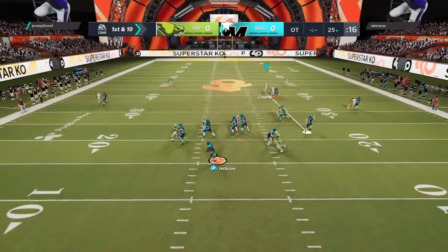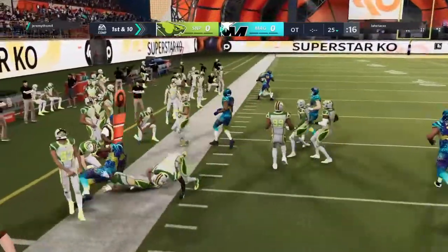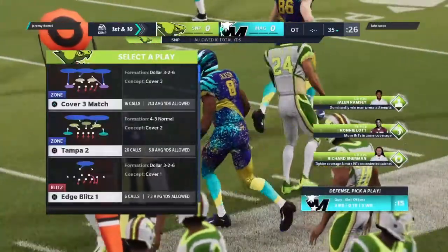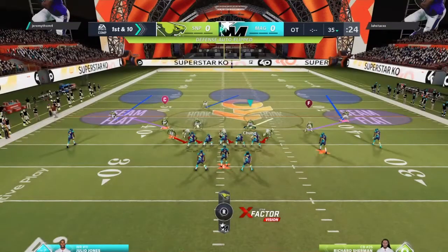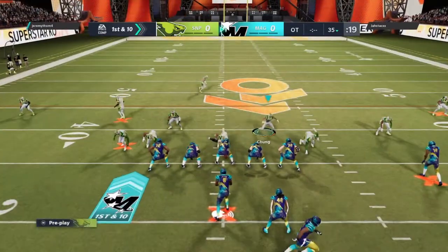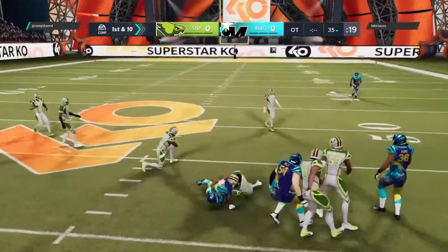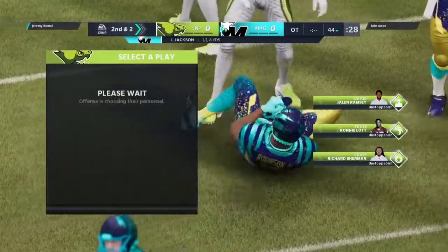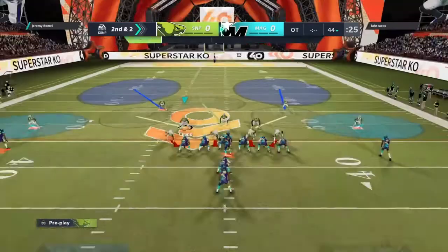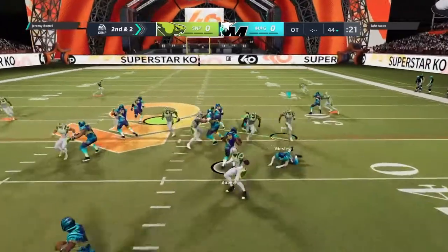Lamar Jackson looking for a first and ten. Lamar Jackson dropping downfield — let's go. Quick throw, nice catch. I can see you trying a trick play after that last game, and if it doesn't work you still got two downs to get a first. Second down.